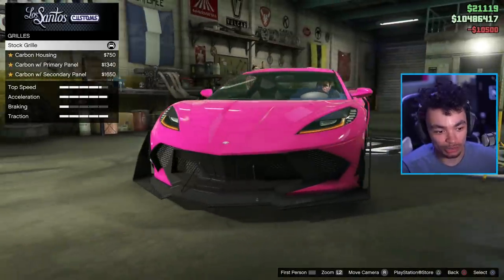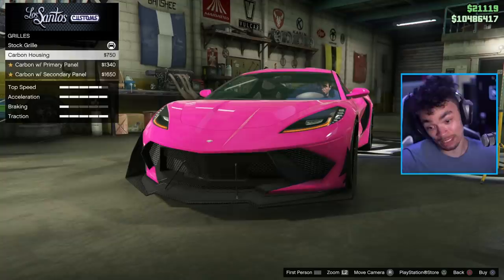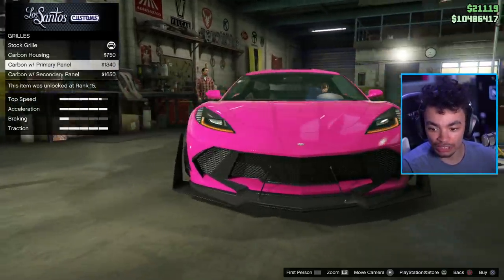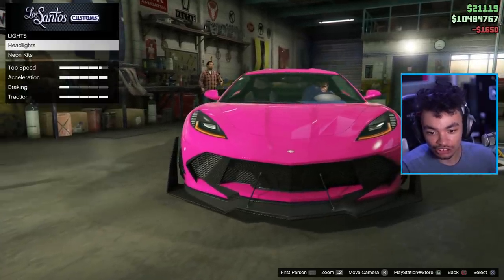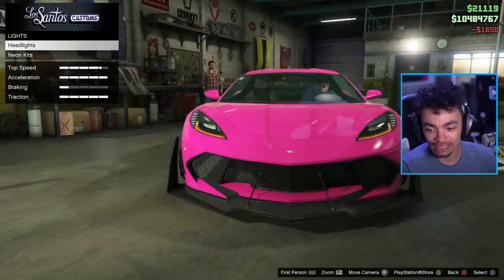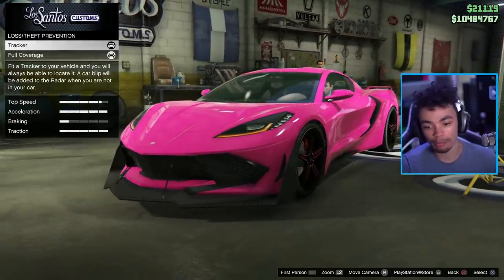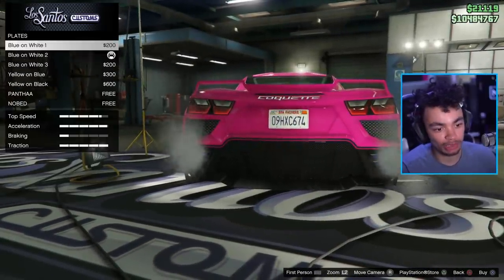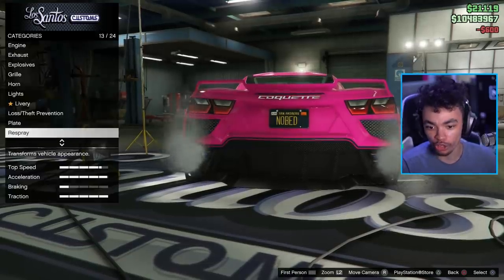Then we've got a grill customization. It's going to be hard to improve upon this beast, except by making it carbon, obviously, or adding a little bit of primary color in there — that's actually not a bad idea. We go secondary color. And for the lights, it's just going to be changing them to xenon lights — I actually prefer the look of the normal. We've got multiple liveries, which we'll come back to. And we've got plate customization. Obviously I'm going to make that black, just because we can — we're in California.